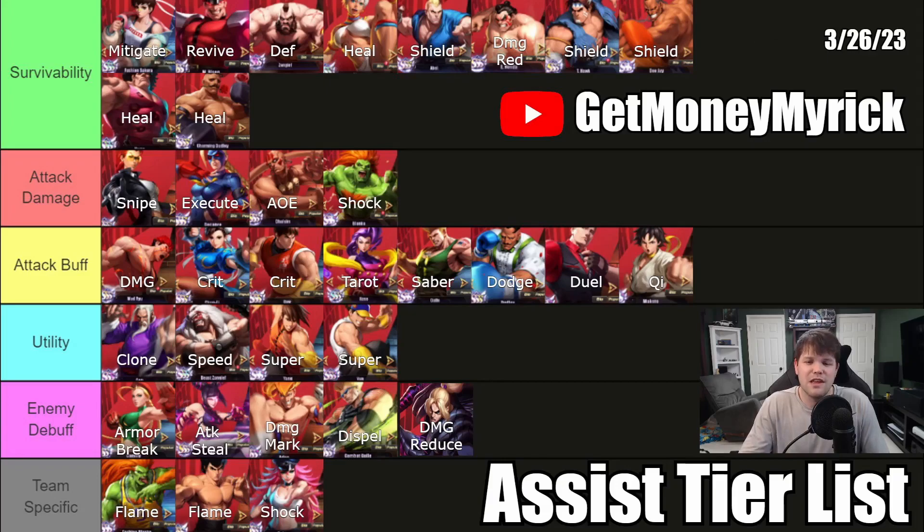A few points of clarification for this list — I call it a tier list, but in reality it's really just a breakdown of what each character is bringing with their assist. They're all pretty specific in what they do and they all fit into different team comps, so it's very hard to say this is better than this. It's really about what you're trying to accomplish by providing this assist to your character. I will be talking about some of the more unique characters, some that maybe you don't realize how strong they are, and also talking a bit about just how assists work in the game.